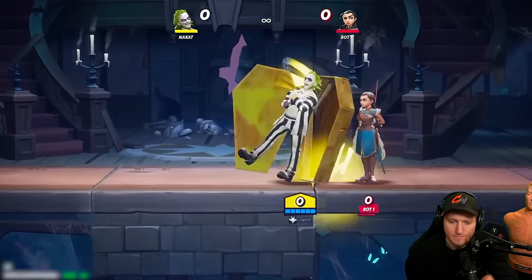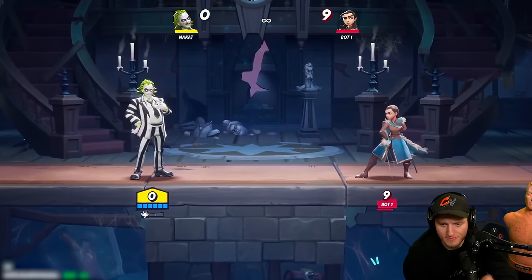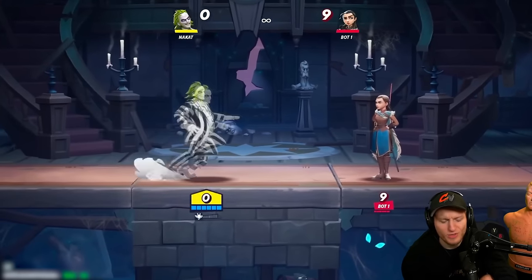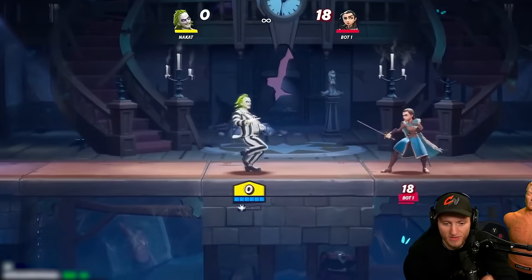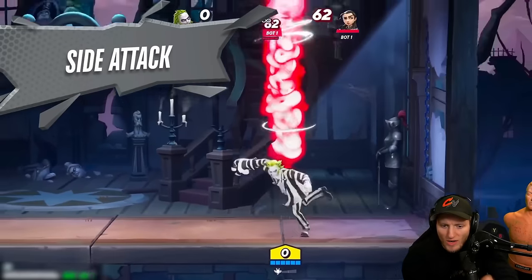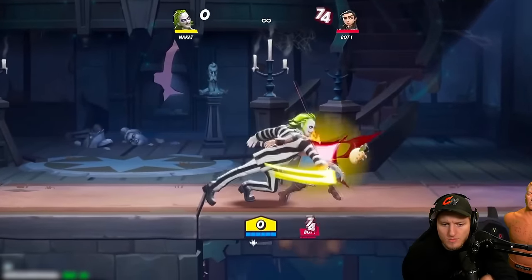Beetlejuice's dash attack literally puts him in a coffin and allows him to throw down onto the opponent. You run at them, you slam into them inside the coffin — it seems a lot faster than expected, very cool and creative. He has his side attack combo that can be branched into his up attack, which allows him to follow up with not only his up air but also his side air.